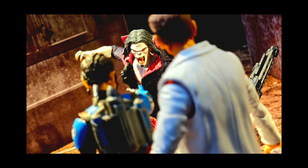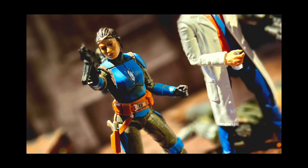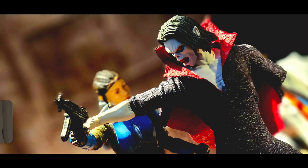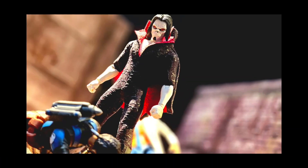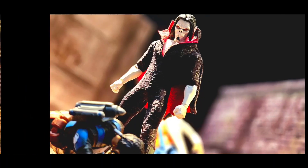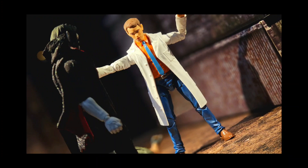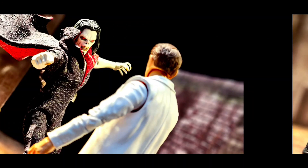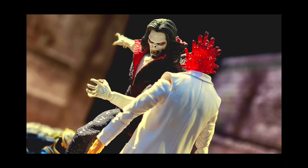Morbius jumps on the guard, biting him in the neck, sucking the blood out, and then rips off his head when he's done — yelling, angry, and mad. The guards run out scared, pointing their guns in the dark. Even the doctor is scared because he knows Morbius is coming for them. They hear Morbius moving up in the ceiling — something flying, as if it was a bat. Then Morbius attacks another guard, whacking him with his hand and ripping out his heart, opening his mouth at the remaining guard.